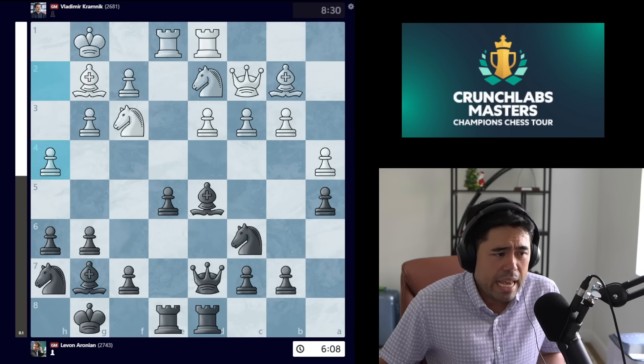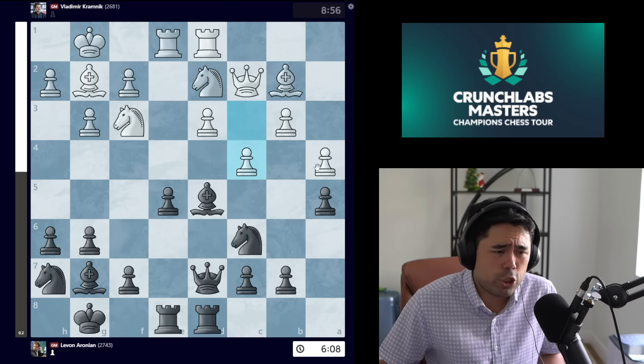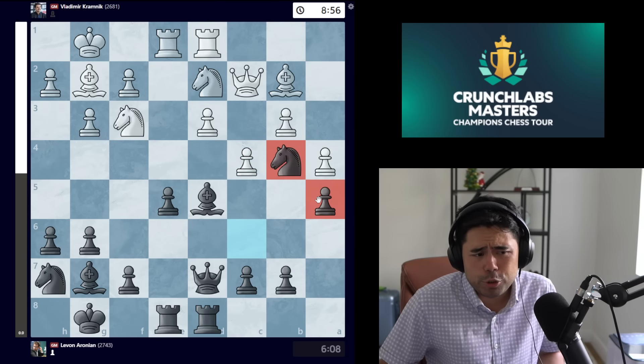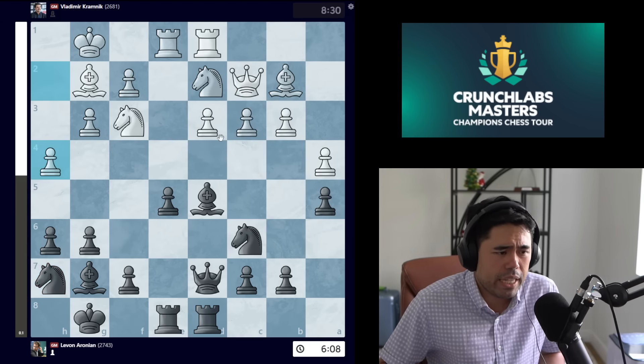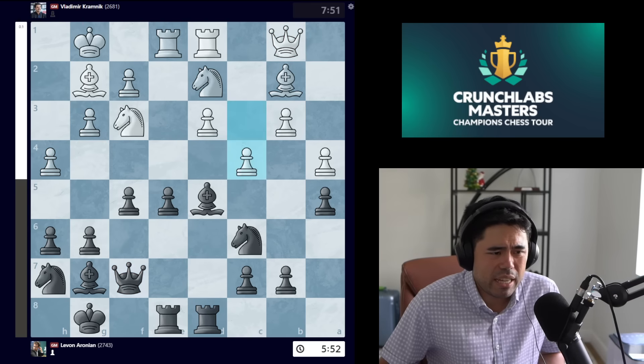Kramnik goes rook d1, we get knight h7, and now Kramnik plays h4. While Kramnik would love to go c4, the big issue is that because white has pushed the pawn to a4, you always create a huge juicy square for the knight on b4 — where the knight forks the queen and the pawn at the same time.